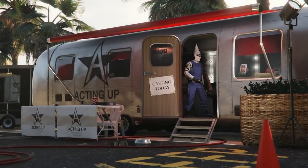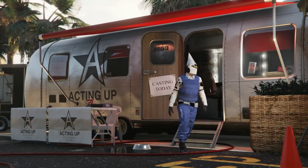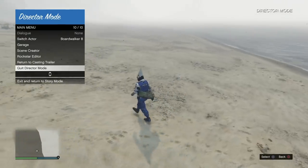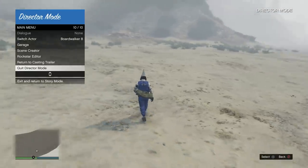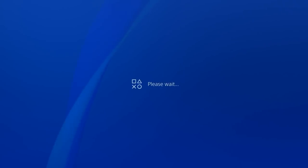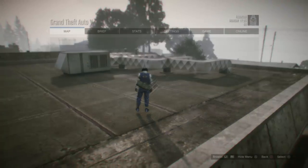Once you hit quit Director Mode we're back in story mode. Do it one more time — enter Director Mode through the interaction menu, spawning over at the trailer. Bokeh Boy said you can stay in Director Mode for about 30 seconds walking around with the outfit. I walked around for a little while, then quit Director Mode and quickly started up my recent activity.